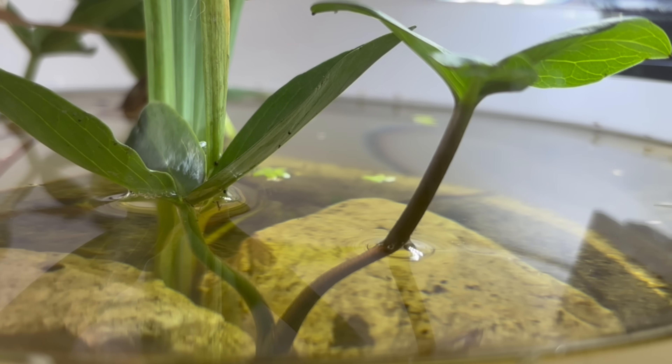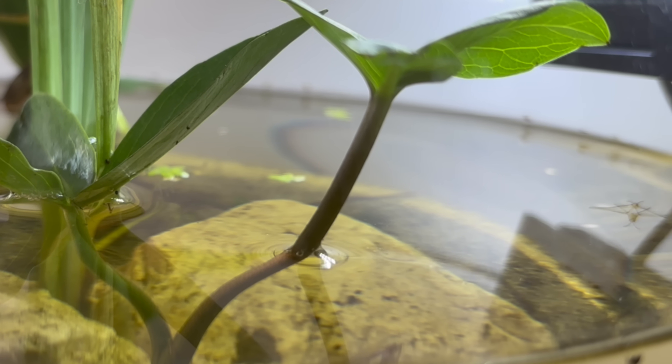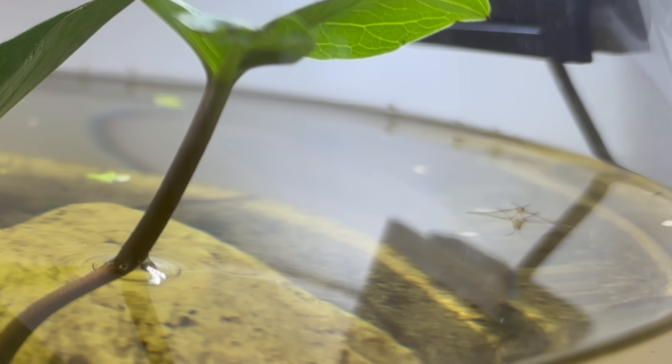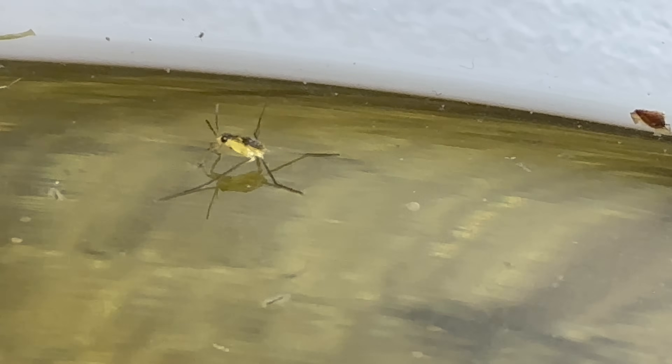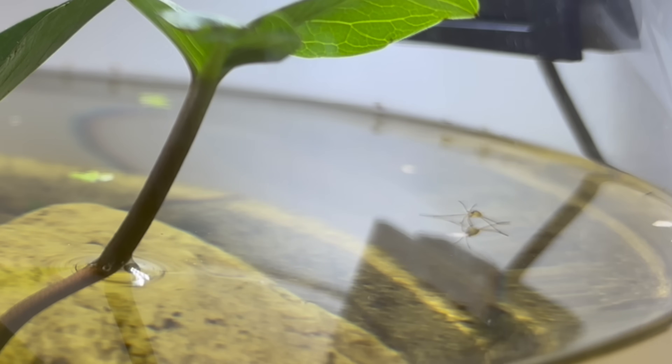On larger ponds the surface isn't only home to larvae. Another iconic inhabitant is the water strider. These insects have legs coated in tiny water-repellent hairs that allow them to skate across the surface tension as if it were solid ground. They are surface hunters, detecting ripples made by struggling insects and darting in to seize them with needle-like mouthparts. Water striders reproduce right there on the surface too — males court females with tapping vibrations, almost like morse code sent through the water film, and the eggs are laid on submerged plants or debris where the next generation begins.